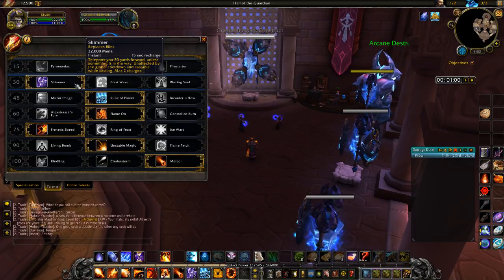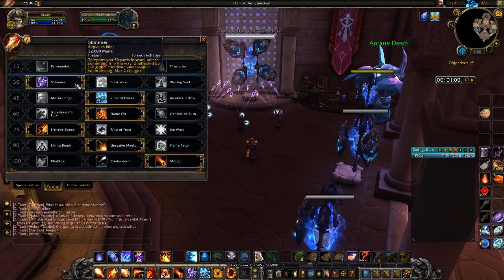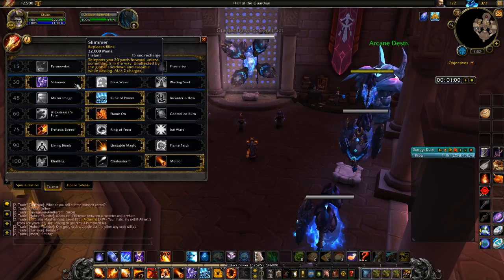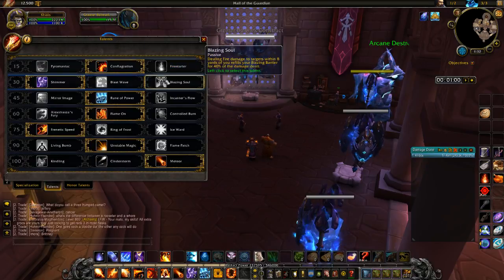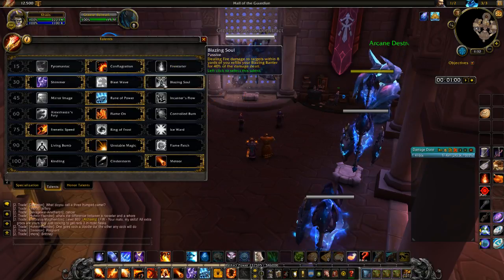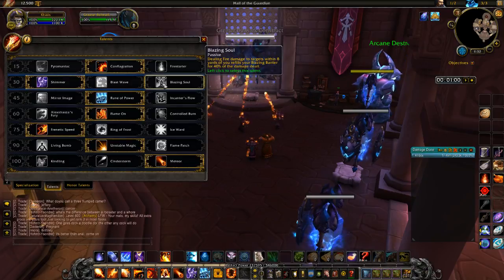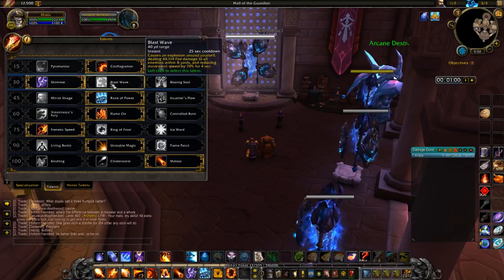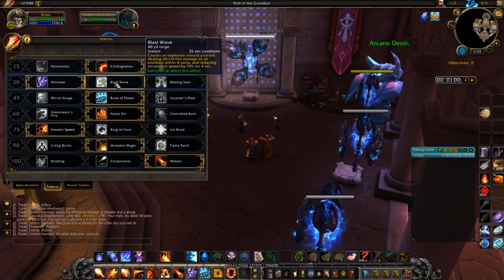I run Shimmer, because with a lot of fights you have to move a lot. Trying to get out of the way is a lot easier with Shimmer than running either one of the other options, which are pretty much useless in my opinion. Blazing Barrier is nice, and Blast Wave is nice having that extra damage, but I don't think they're really worth it compared to the mobility.